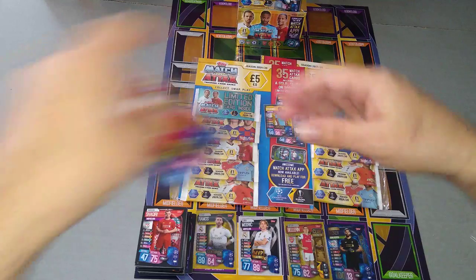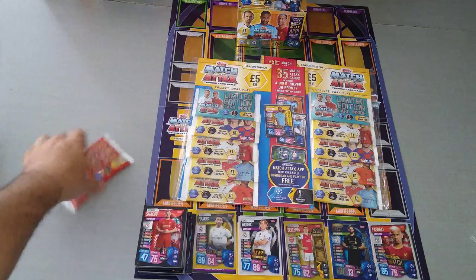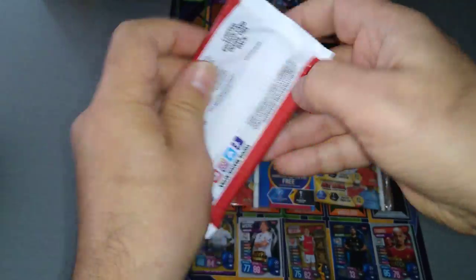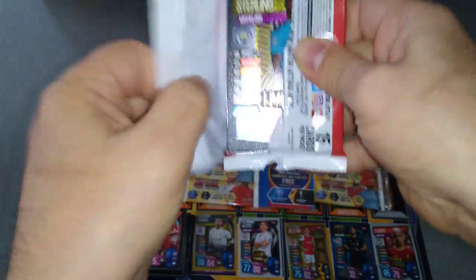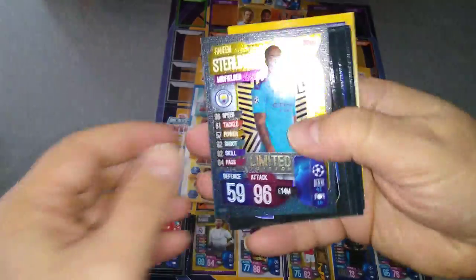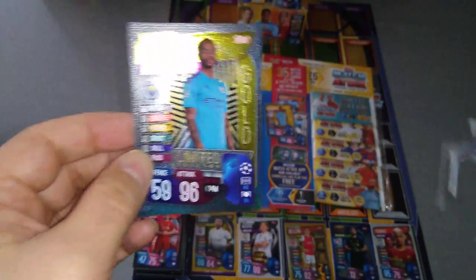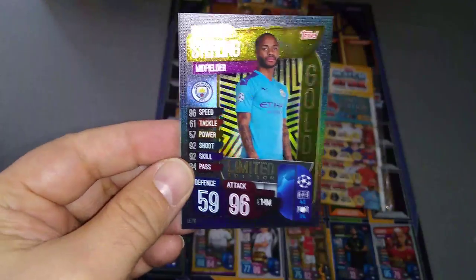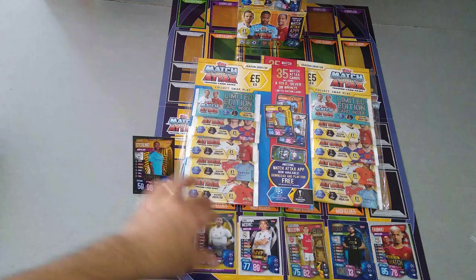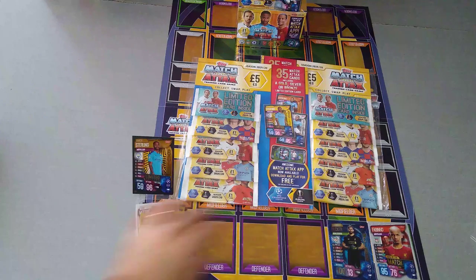So a 100 club and a man of the match for the Reds. Here we go — limited edition. Which Raheem Sterling are we going to pull? And boom — we pulled a gold! Get in! Brilliant! I opened up the pack the other way around not knowing, but here you go — 96 in attack, 59 in defense. We've pulled a gold Raheem Sterling from the £10 multi-pack.